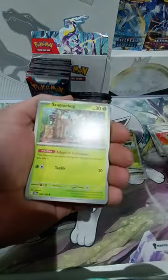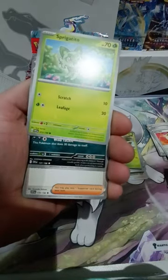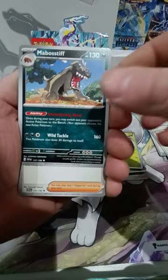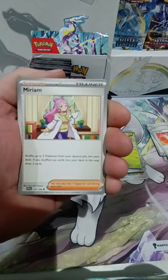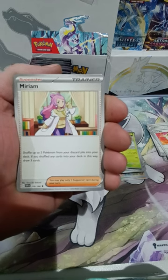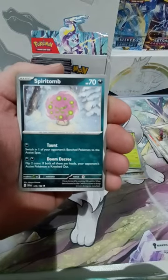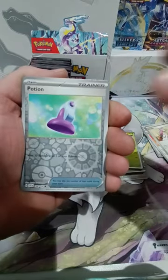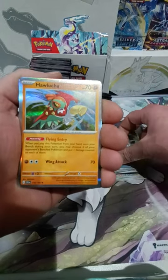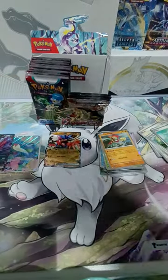Okay, we have Fido, Scatterbug, Drifloon. Oh — my first Sprigatito, haven't had one of those yet. Mepostif, Miriam. I know — everyone's after the Miriam card. The full art trainer alternate art is worth quite a bit of money at the moment. That would be cool wouldn't it. Spirit Bomb. So reverse is a Potion, an XP Share, and a Haluca holo. I don't have a Haluca holo yet — awesome.